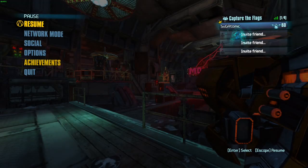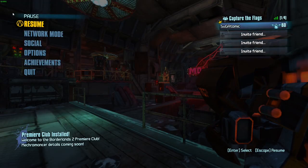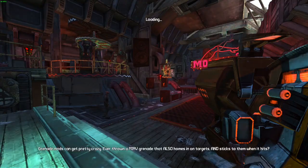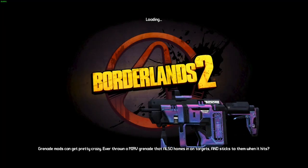After you have enough tokens, you can now farm the vending machines. In order to farm the fastest, you can either farm at Pyro Beats Bar or the Badass Crater Bar. The reason you would farm at these locations is because the load times in these areas are really short.